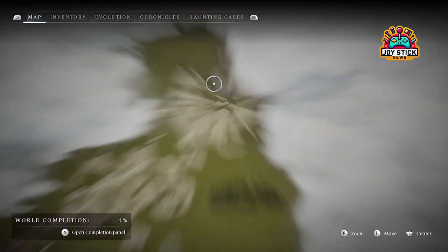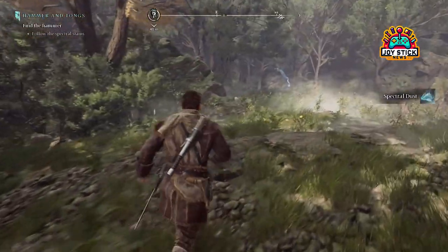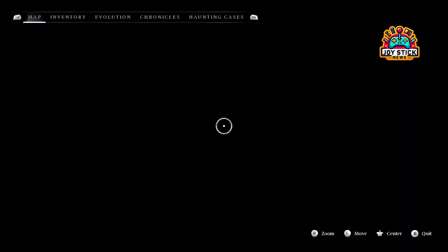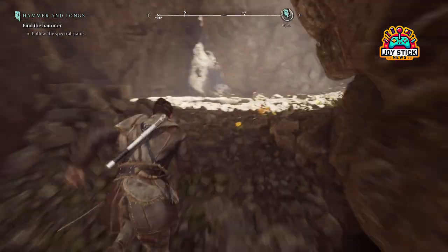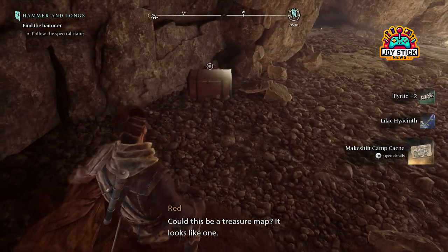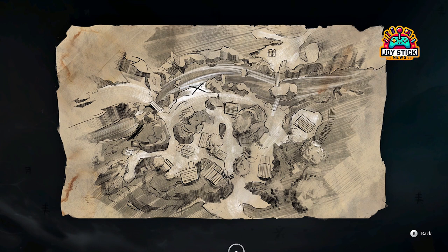One such treasure, the Makeshift Camp Cash, is hidden like a needle in a haystack. Located in the high cave shelter northeast of the Hunter's Camp, this treasure demands not just your attention, but your dedication. Following the path, crossing bridges, and avoiding or confronting enemies, you make your way to a shelter marked by a blue brazier with a red ribbon. And there, like a prize at the end of a rigorous journey, lies the map on a bedroll, whispering the promise of adventure.